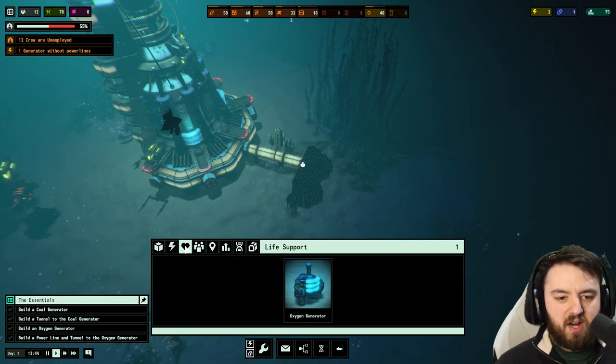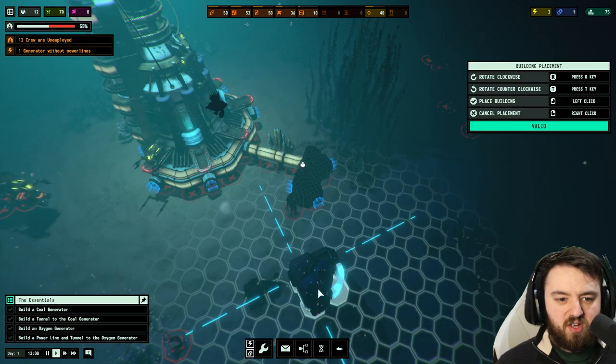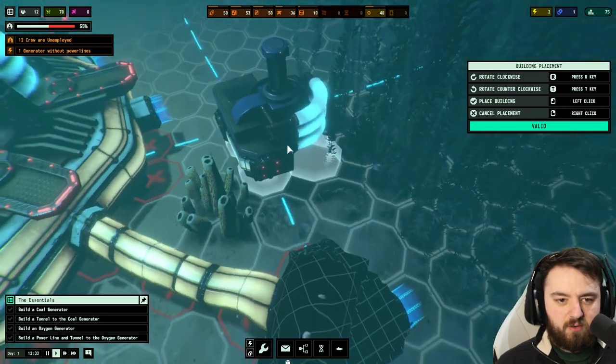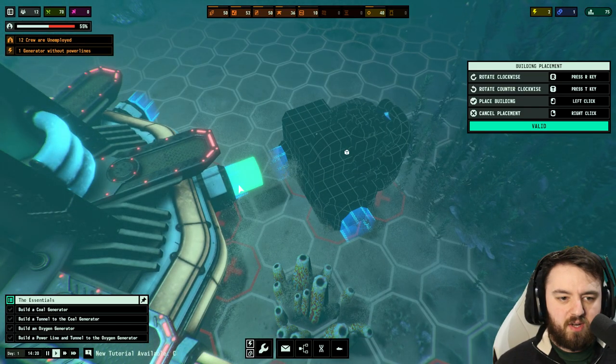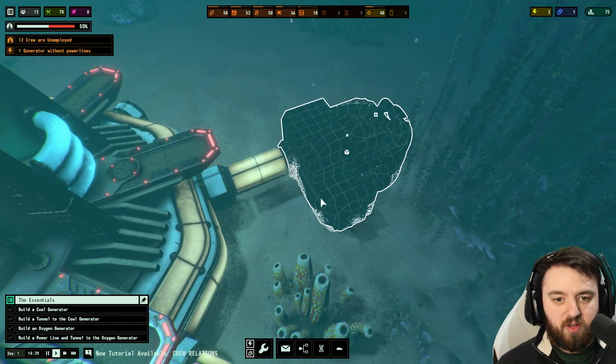Now we do need a bit of life support, so we do need an oxygen generator. For that, I will be placing it relatively close over here. Again, we need a tunnel to connect it — got that all connected up.